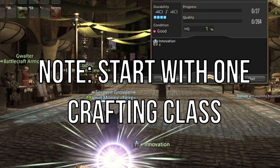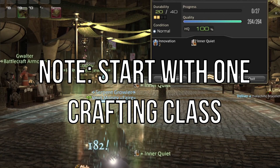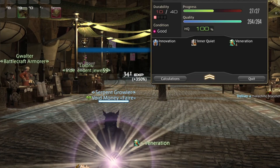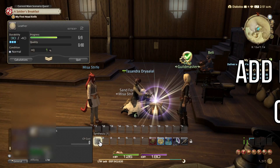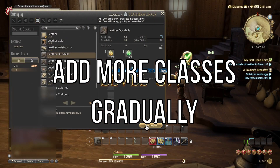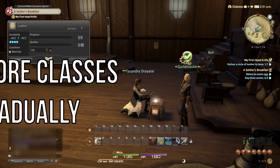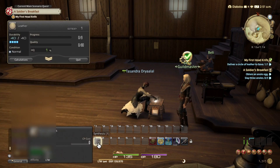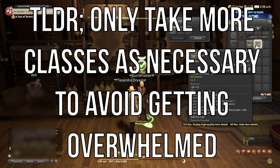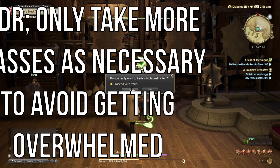I'd recommend starting with one DOH class and gradually adding more to your repertoire, because oftentimes you'll find you need crafting materials from some other DOH class. To start off, you will be able to just craft basic stuff without needing to switch to another crafting class just to fulfill recipe requirements. Start off with one class at a time. Once you find you need crafted components from another class, consider adding in another class to your leveling flow.